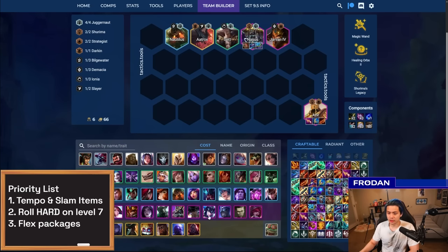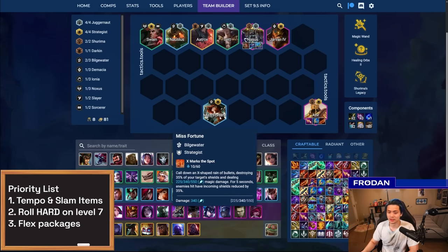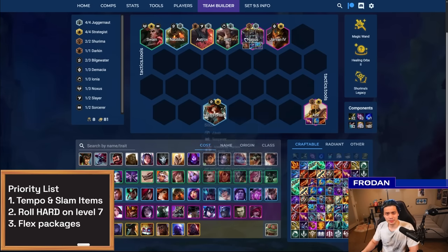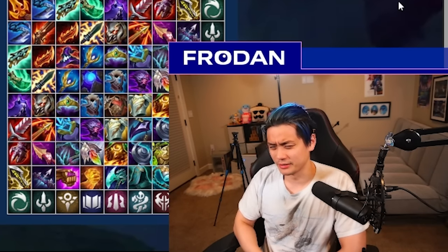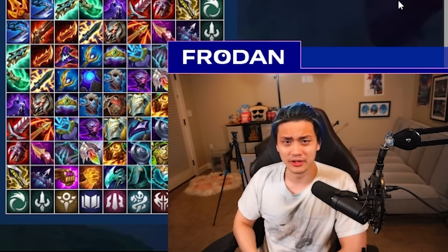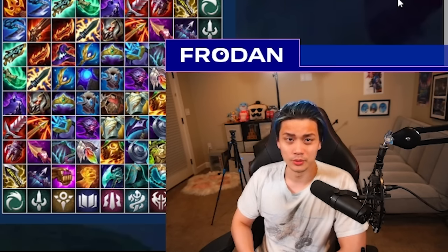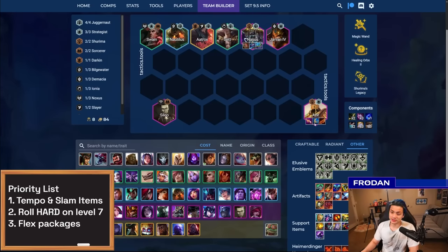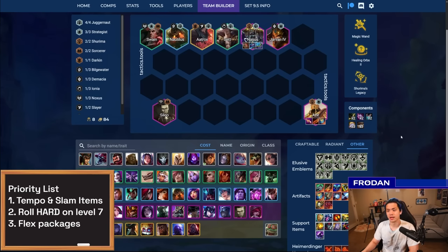One thing to note is if you play Miss Fortune or Silco with Swain, try to keep Silco and MF in the center so their abilities shoot toward the center for mass AoE. Silco and MF target the closest units, so positioning in the corner means MF might miss. Overall, Azir is kind of mid — I put him in the mid-to-lower part of A tier. Be careful committing to him if contested — it can support almost two players for a top four, but it's very rare that both will make it. For Ornn items, Zhonya's Paradox is one of the best items Azir could possibly have, if not the best.